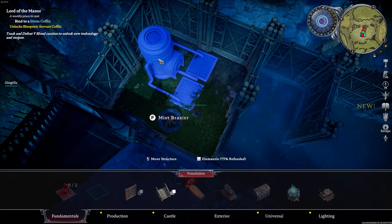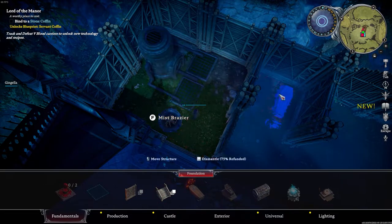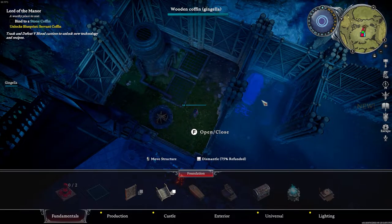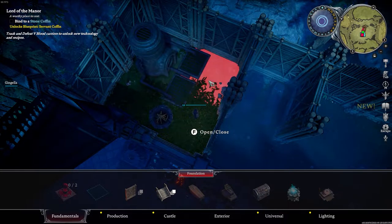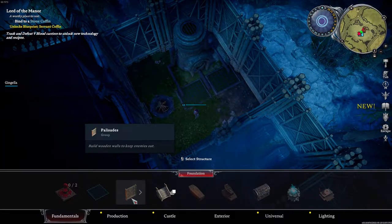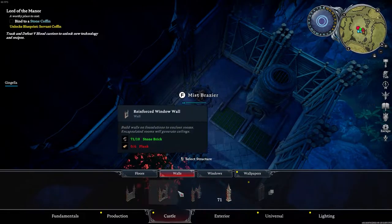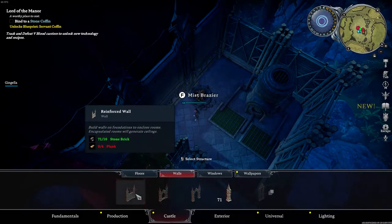So in our example we've got a vermin nest, but if you've got something like one of these wooden coffins, you actually can't put stone floor underneath these, which is why we've got this here. You have to build the stone coffins later on. So lay one, two, three, four stone floors down, then you've got to completely surround the room with stone walls.